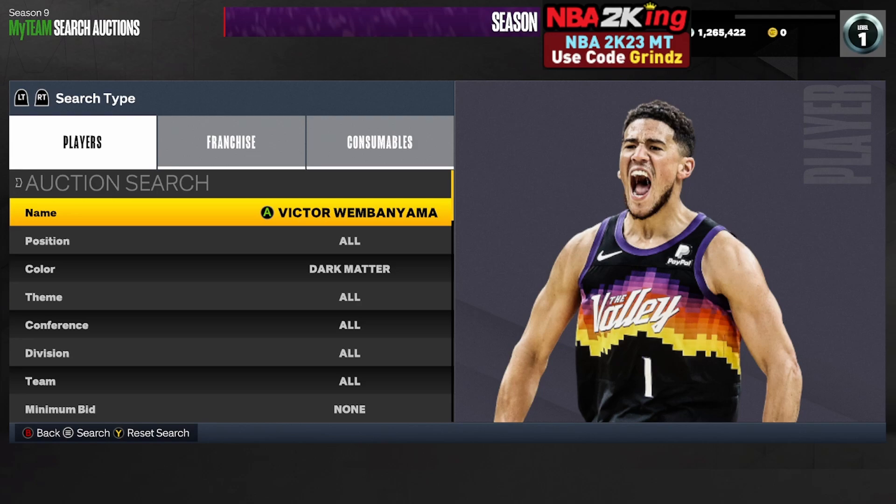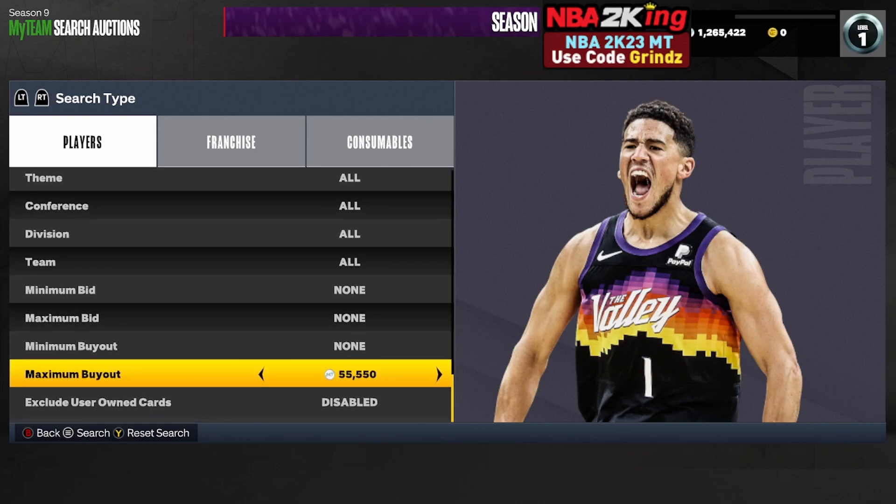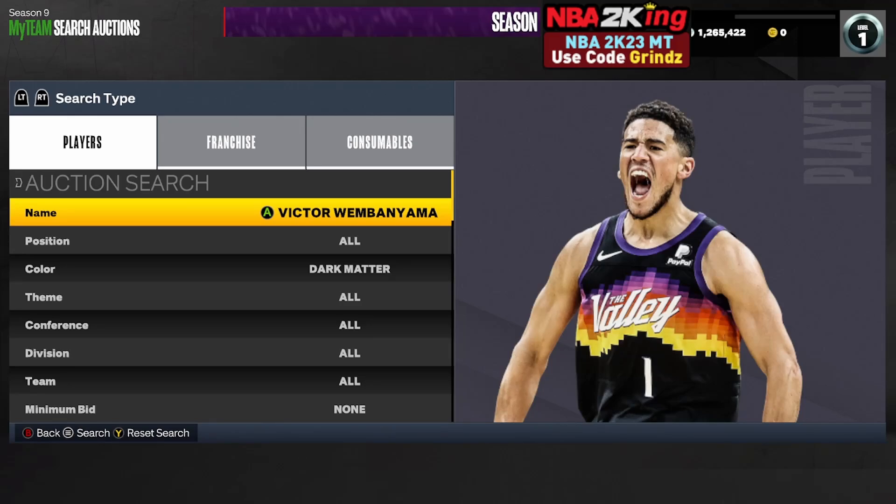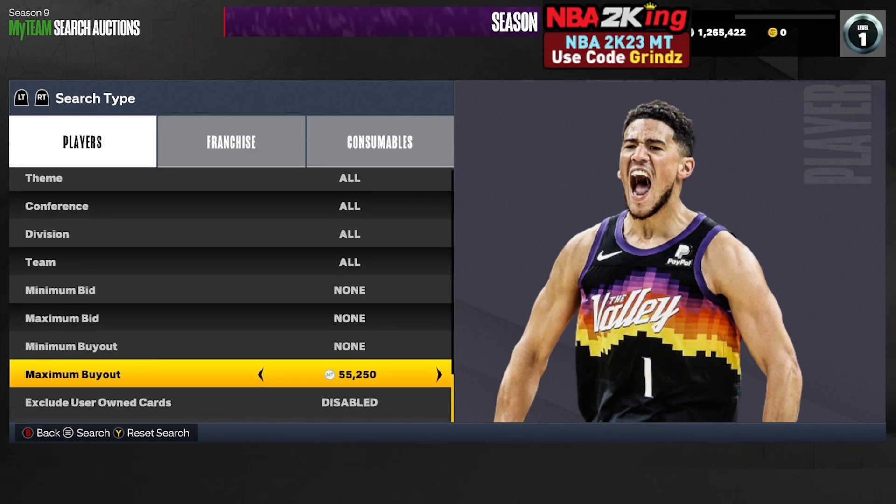The next filter is the Victor Wembanyama enable filter. Set your name search to Victor Wemb, your color to dark matter, and raise your maximum buyout up until you find the cheapest Next Victor on your console, which is about 54,000 right now. Buy the cheapest Next Victor and send him to your collection just like you did with JR. Important: if you have invincible Wimby or end game Wimby in your collection, send them to your auctions before sniping on this filter. Then set your minimum buyout to 500 and turn on 'exclude user owned cards' to enabled.